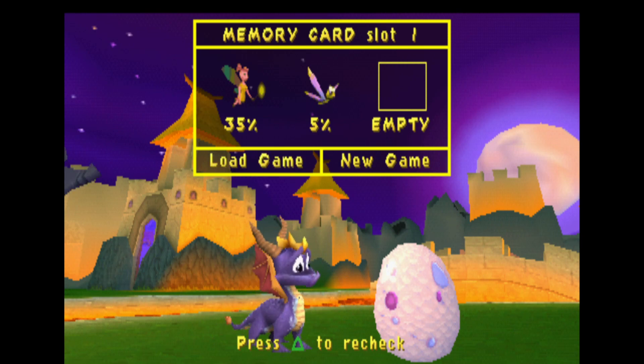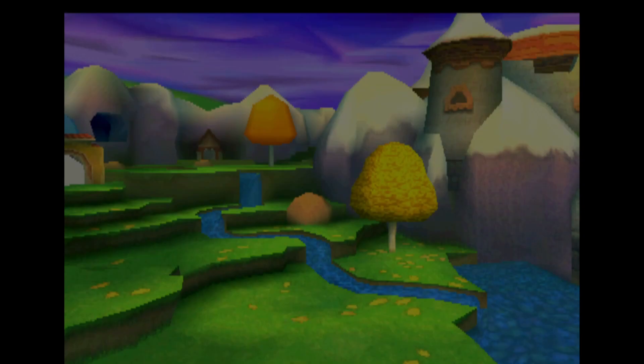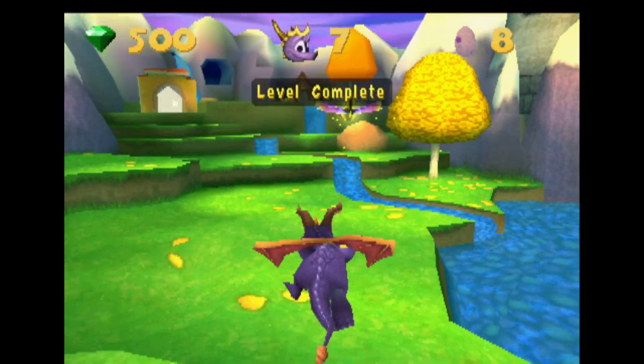Crash Bandicoot and Spyro the Dragon were pretty much made by Universal back then. Wow, impressive. So they're kind of like buddy games — sister games, if you know.